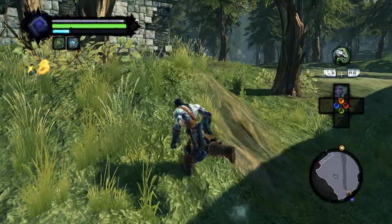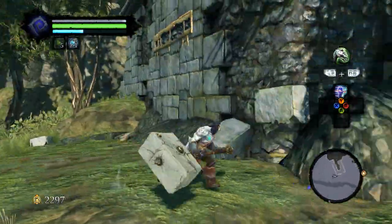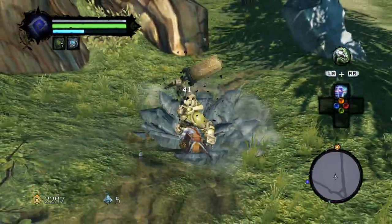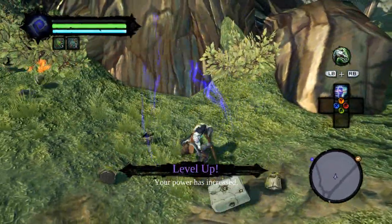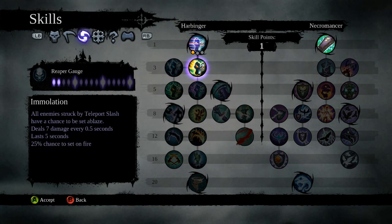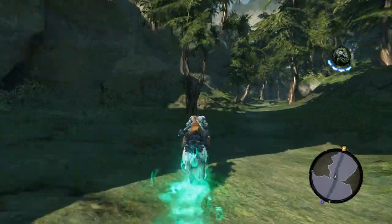When the B button prompt comes up, that means you can perform an execution. They don't come up that often — I think there are weapons and possibly armors that can give you a higher chance of an execution popping up, but don't quote me on that. Those little green things that come out are health, because that ability gives me health when I smack enemies.